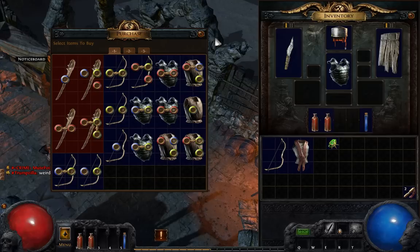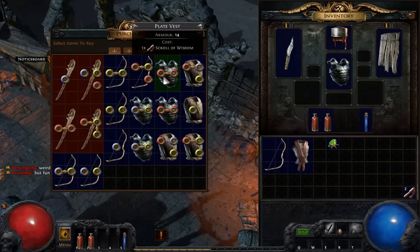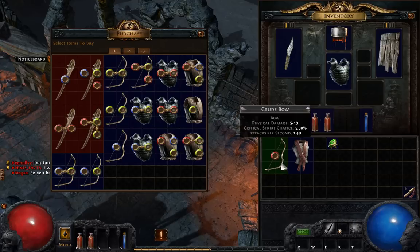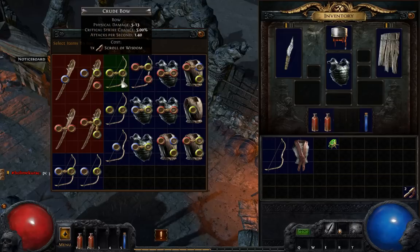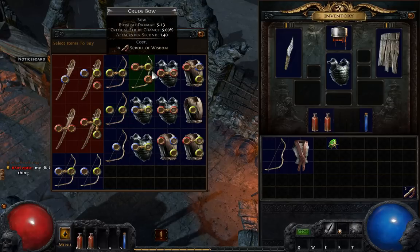Okay, and we got a buy. So, scrolls of wisdom are the currency, huh? That's interesting. I'll sell you my bow — can I sell you my bow? Maybe I'll have to click sell. So far, I just got armors here.